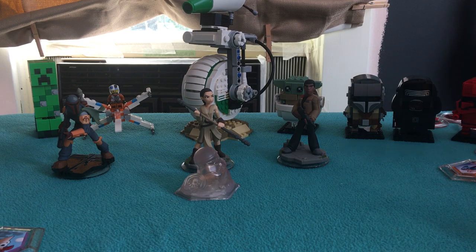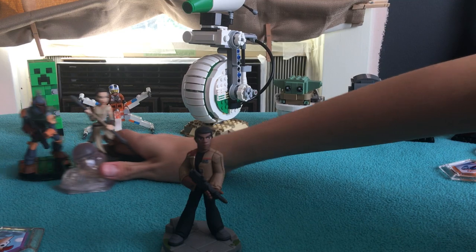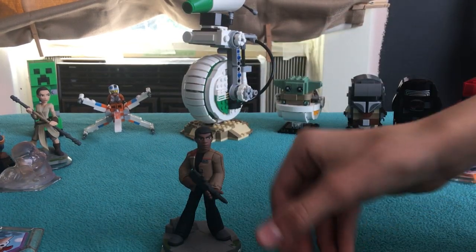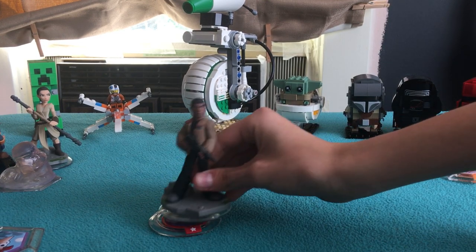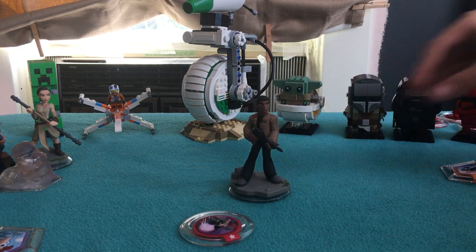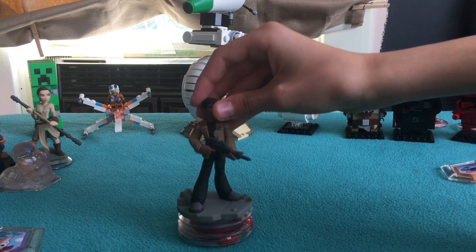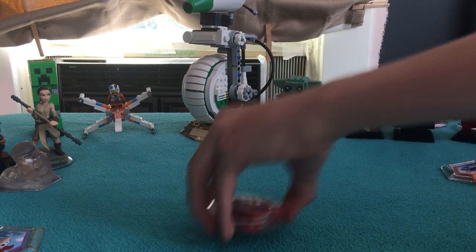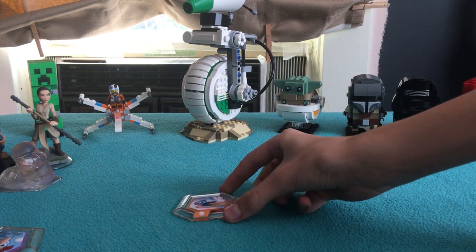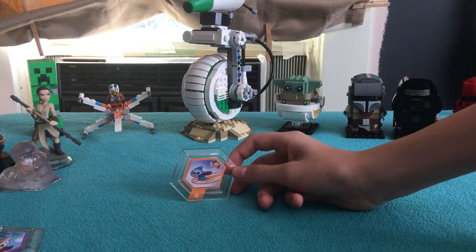Now we're going to tell you how the power discs work. So you have a character — let's do Finn. The circular ones with the star, you put under the character on top of the portal base, whatever it's called. I think you could stack up to three power discs under a character. And then there are hexagonal ones where you put in the middle of the pad — you'll know where to put it when you see it.